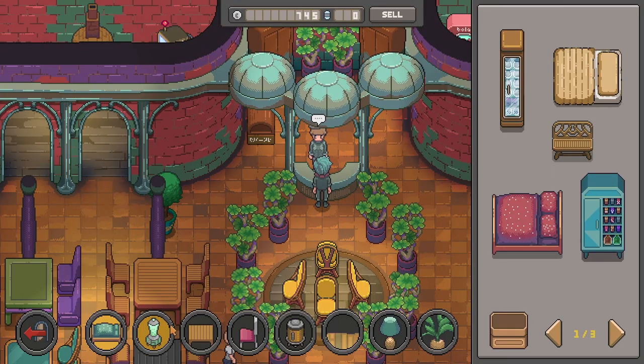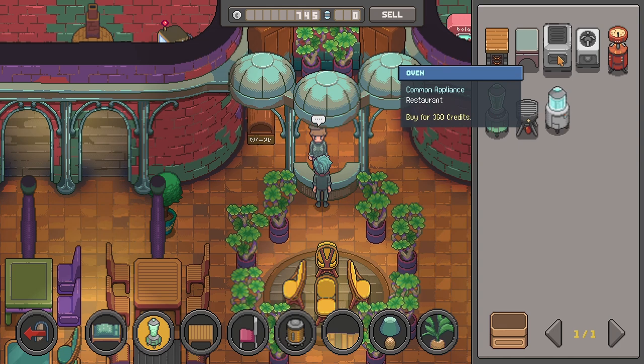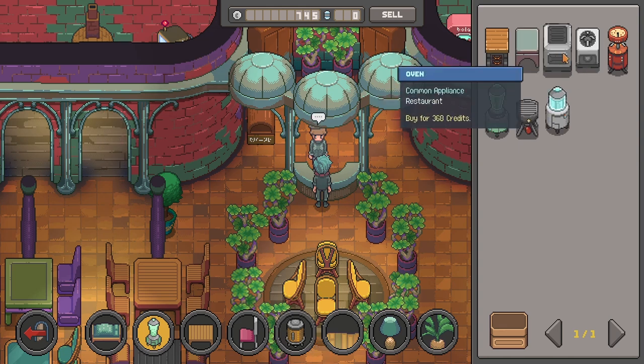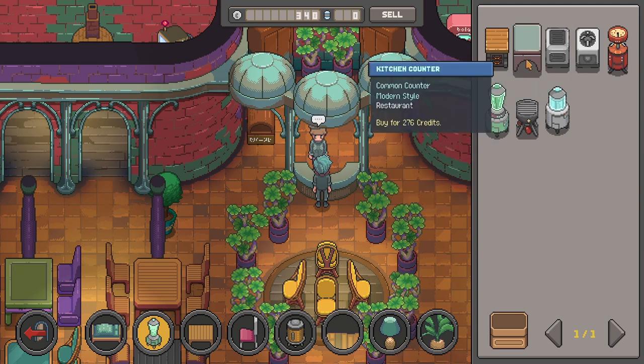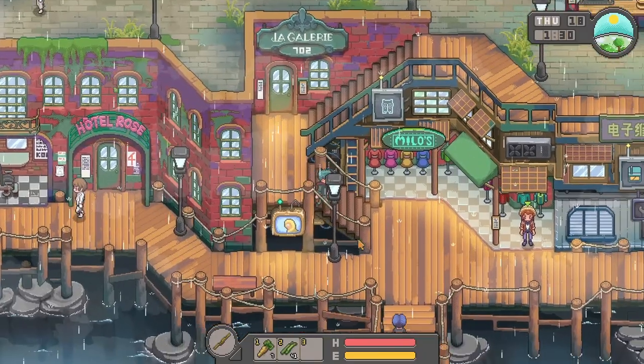Hey Henry, I need an appliance. Oh, this one is too expensive for me — 552 credits. But an oven is only 368. How about an oven? We have oven, grill, and I think we do have the stove. We'll go ahead with the oven first. All right, I think that is it — that's the only appliance we can afford for now.